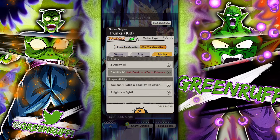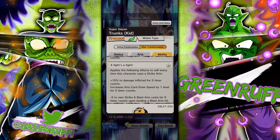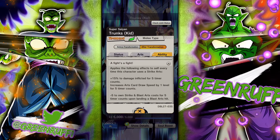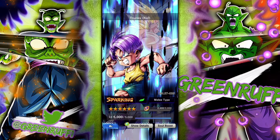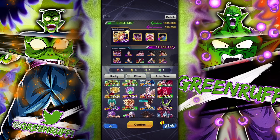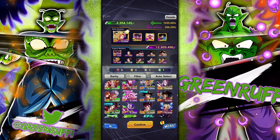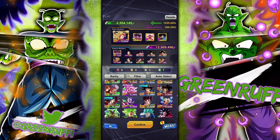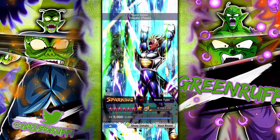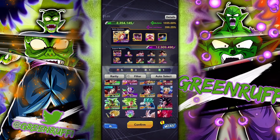Another decent unit: every time you use a strike cross card he gets damage afflicted and increases his card draw speed, so you can cycle cards well. There are also units like Red Trunks and another Goku that deal extra damage to Regen, but I just wanted to show you the best units.